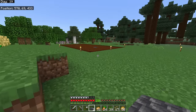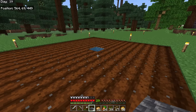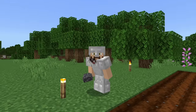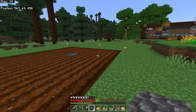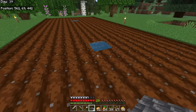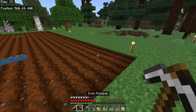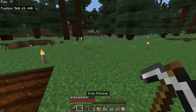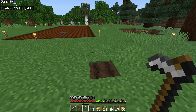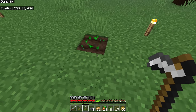First and foremost we're going to talk about farmland. This right here is hydrated farmland, whereas this is non-hydrated farmland — you can tell the difference by the way it looks. If you plant something in non-hydrated farmland it'll stay there but it won't grow.